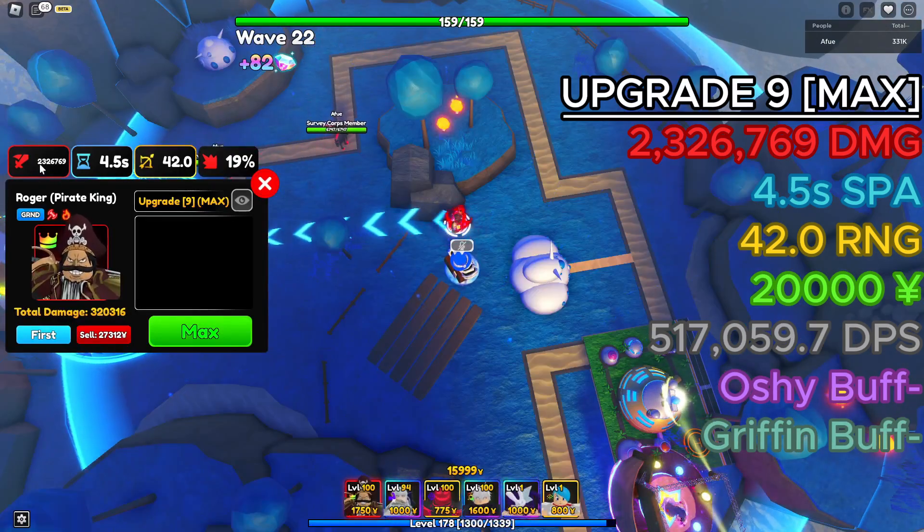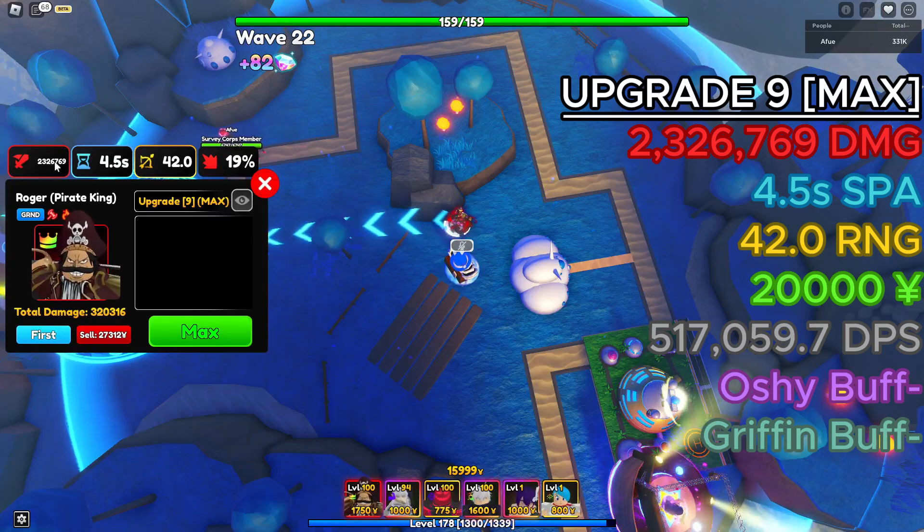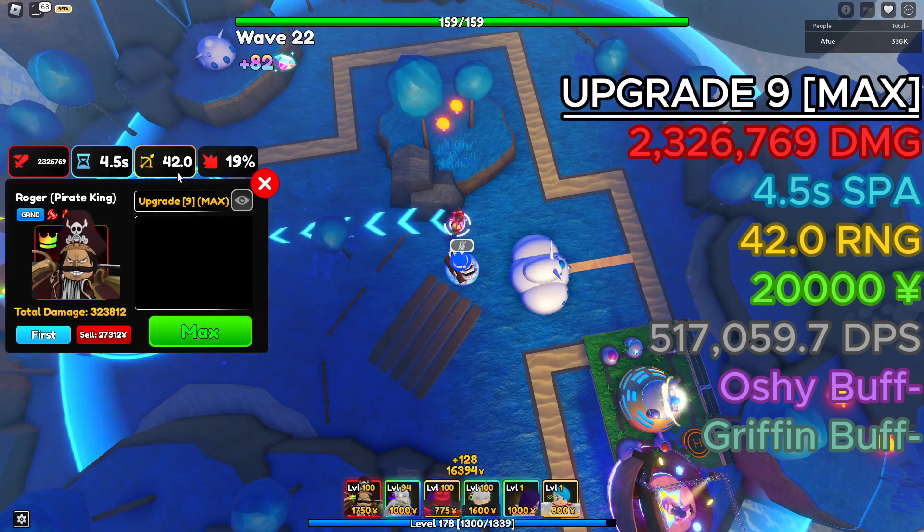Now with the Griffin buff, his damage is 2,326,769, with a 4.5 second SPA and 42 range.